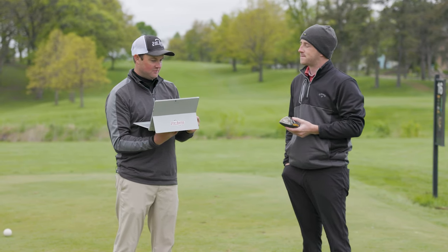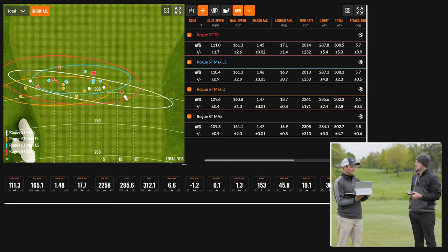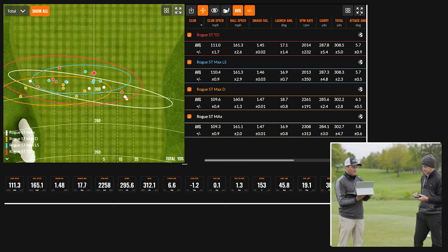Club speed ranged from about 109 to 111. Focusing on efficiency, the Rogue ST Max D and Rogue ST Max both came in at 1.47 smash factor — pretty good, and a little surprising. The max LS and triple diamond were slightly less, which may be a forgiveness factor. For spin rate, the triple diamond and max LS were separated by just one RPM — 2014 and 2013 respectively. The max d was 2261 and the Rogue ST Max was 2308 — exactly the trend you'd expect.